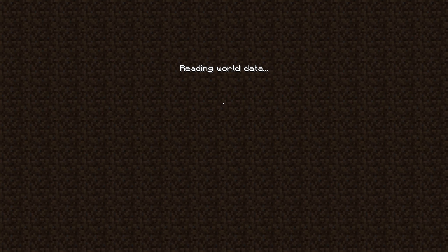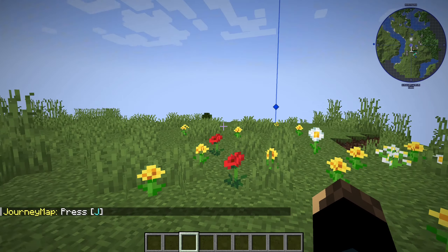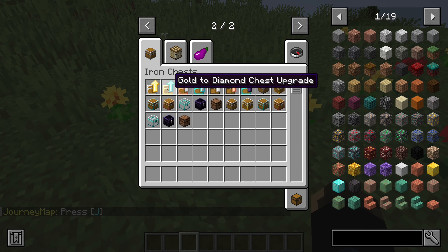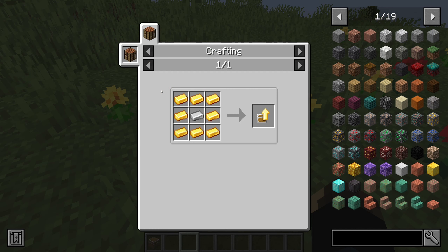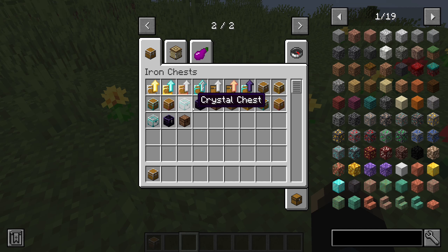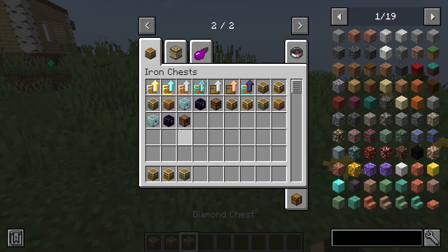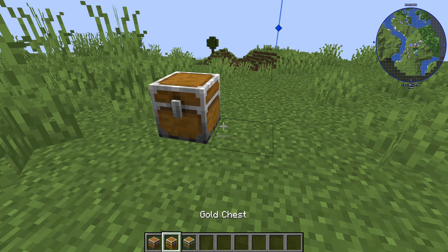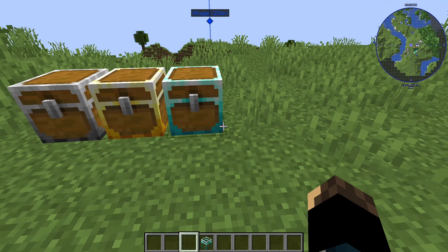So in today's episode we're gonna be looking at the Iron Chest mod. It's pretty simple as far as I understand it. You can upgrade chests. We've got the iron chest, the gold chest, the diamond chest, and the crystal chest — pretty cool. We've got an obsidian chest too.